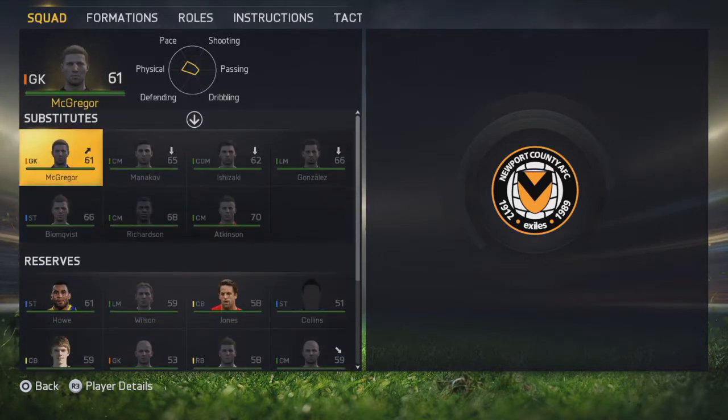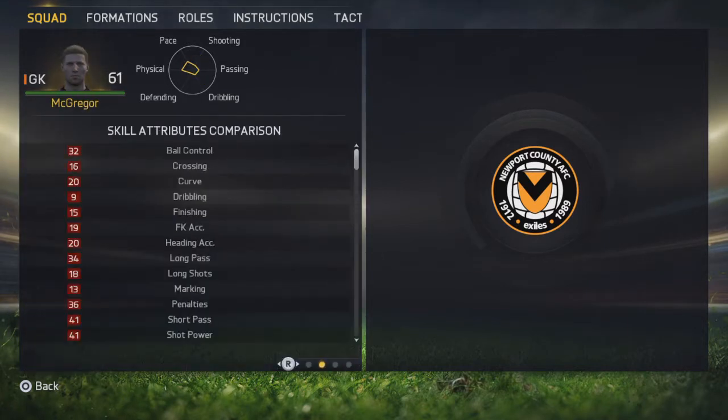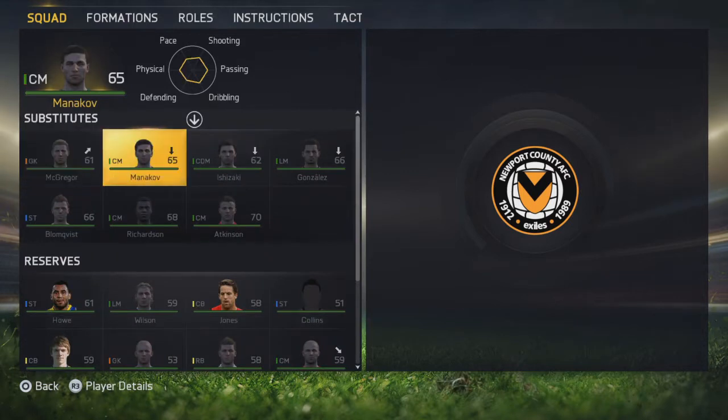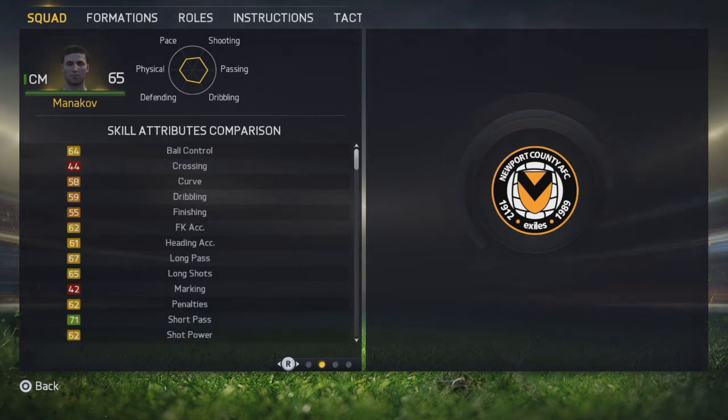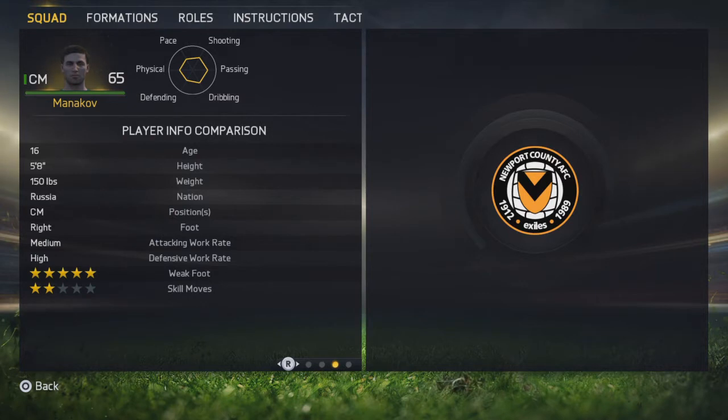Going through some of the substitutes — Ziggy McGregor is pretty much on par with Dobby, a little bit shorter, with similar stats but not a bad backup. Manukov is a centre mid, so we do have a lot of centre mids. I may look to offload some of these guys in the transfer window. He does have a 5-star weak foot and has been doing a job.